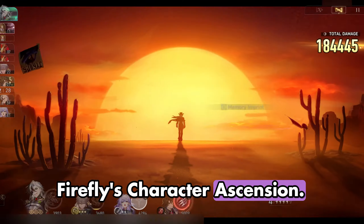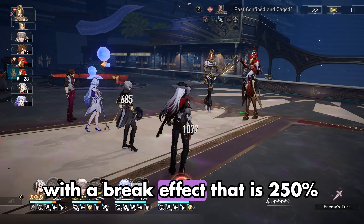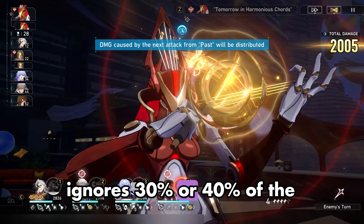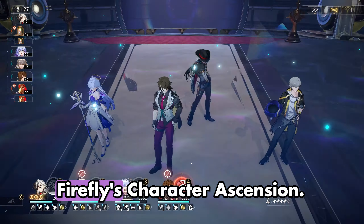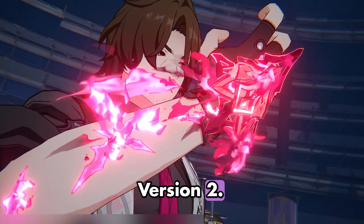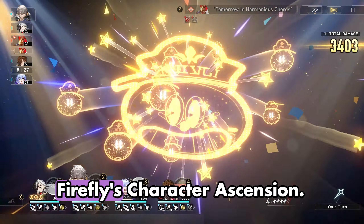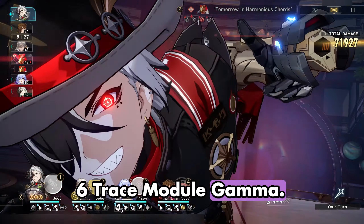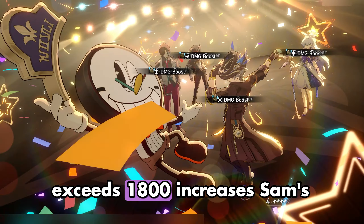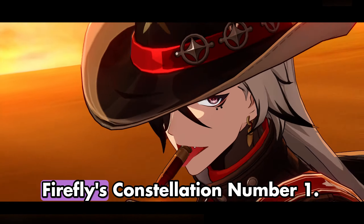Firefly's character ascension 6 trace, Module Gamma: Core Overload, version 1: if Sam is in complete combustion with a break effect that is 250% or 360% or higher, additionally ignores 30% or 40% of the target's defense when attacking. Version 2: for every 100 of Sam's attack that exceeds 1,600, increases Sam's break effect by 10%. Final version: for every 10 of Sam's attack that exceeds 1,800, increases Sam's break effect by 0.8%.